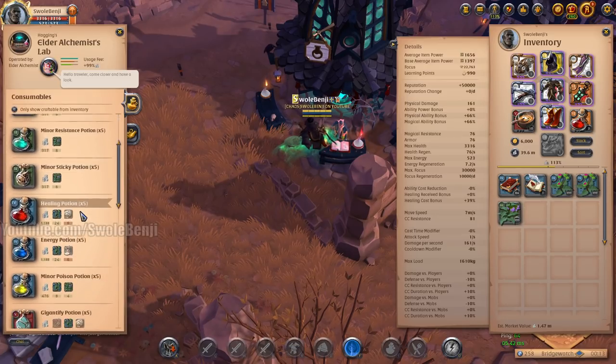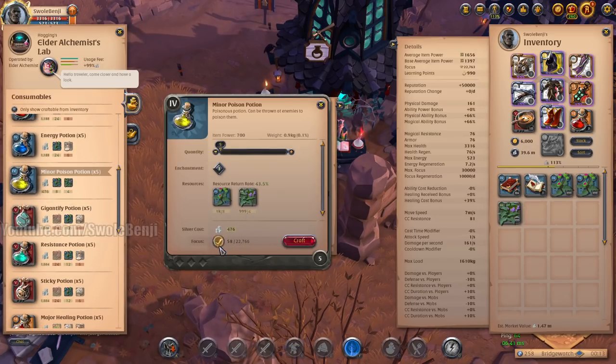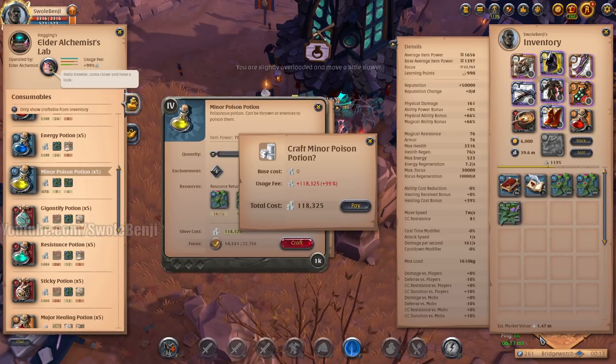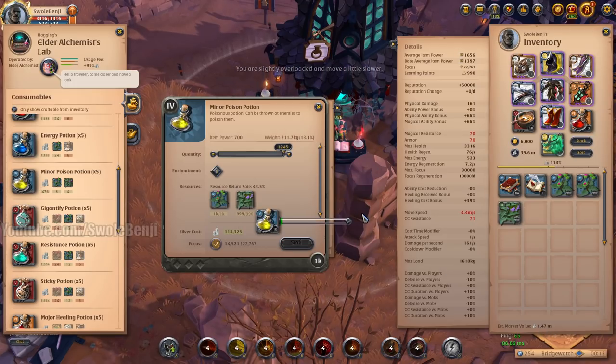Let's craft a potion. We're going to go to minor poison potion and just hit the focus button, cranking it all the way up. We're at 1.47 million and we're paying 100k to 120k in crafting fees. So we need to break 1.59 million in value to start profiting. Let's see if we do it — 1.59! And then everything after that is money.